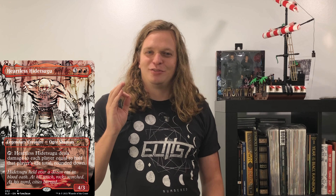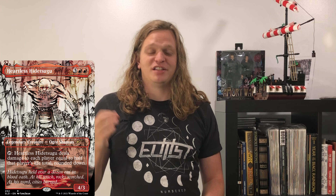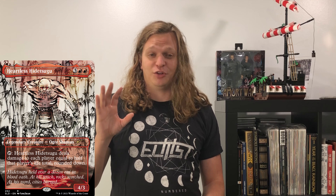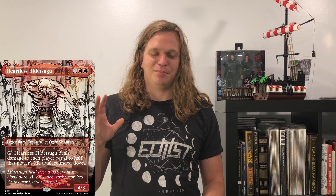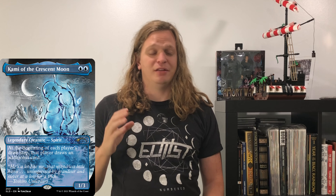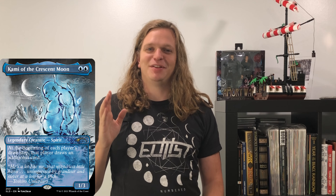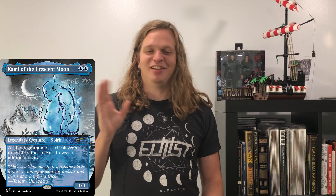Let's start with the red one. We've got Heartless Harasugu — yeah, something like that. It's like a $4 card, nothing crazy, but it's super beautiful. Just the simplistic coloring and then the mean-looking guy with skulls and skeletons in the background and blood on the ground. Really cool card. Kami of the Crescent Moon — again, like four bucks. It's a cheaper card, but super, super beautiful. Just the blue on this card, the happy-looking little spirit guy in the moon. Love this card.